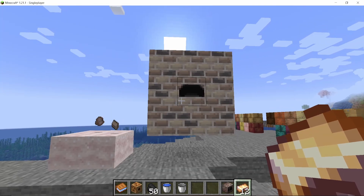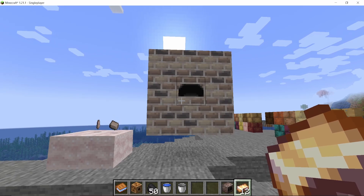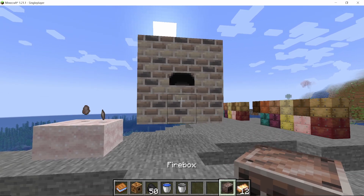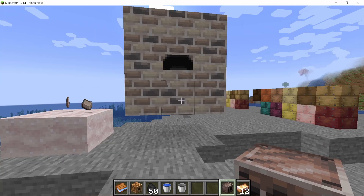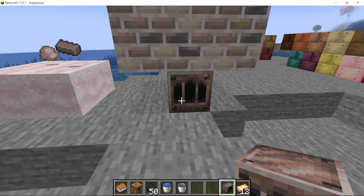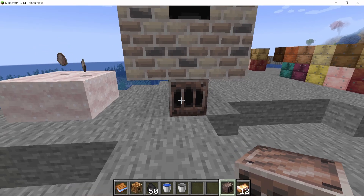To make bronze in the foundry you will need copper and tin ore, but you also need to heat the foundry. To heat up the foundry multi-block, you would need to heat it with a firebox. So first of all, I want to talk to you about the firebox.